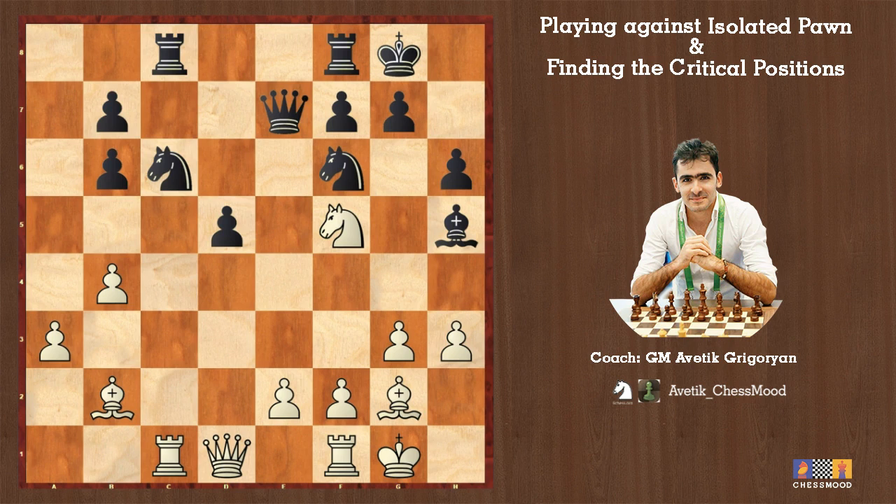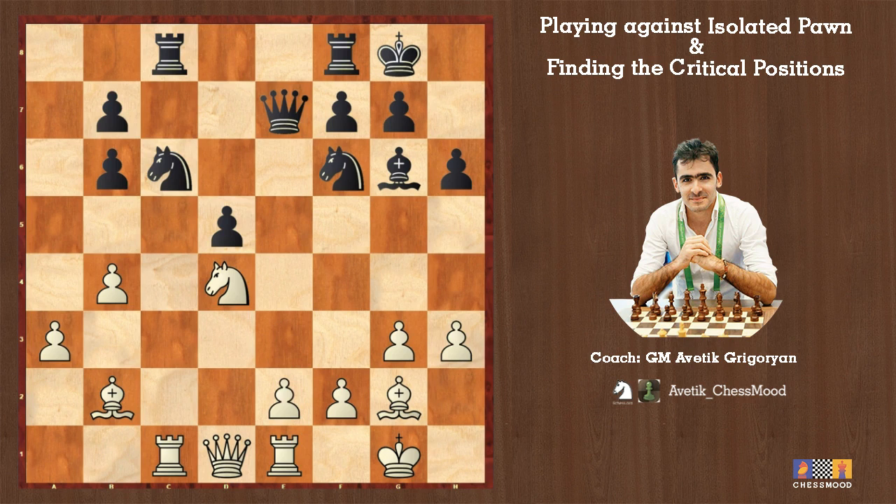Let's come back to the game. This was the first critical position with knight f5. In the game, rook e1 was played. Let's continue: bishop g6 — black protects against knight f5 — and now the bad move e3 is played.